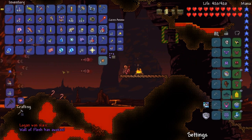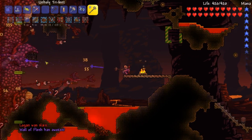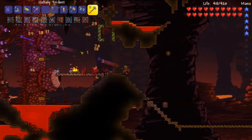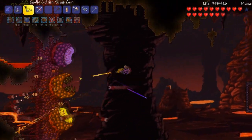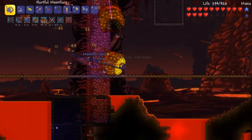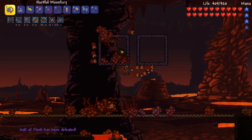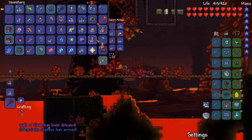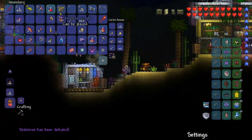It's go time baby — the Wall of Flesh doesn't stand a chance this time. He's way over there, I can't hit him. Boom baby — give me the mana! Come on, let me get that. He's not dead — I didn't debuff him. Did we get it? Ranger emblem — are you kidding me right now? Oh my god — finally! Holy hell!